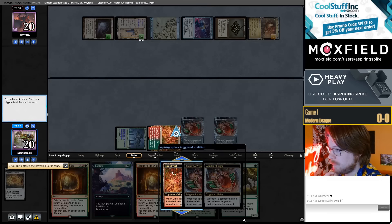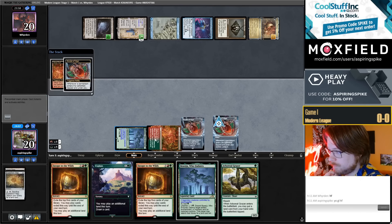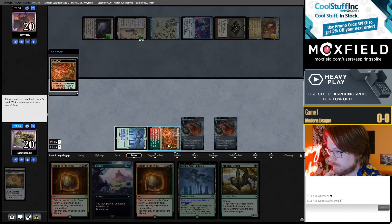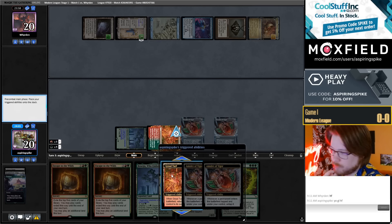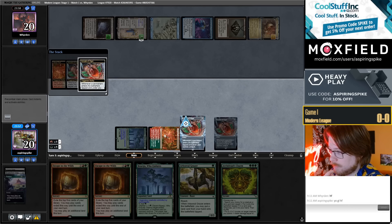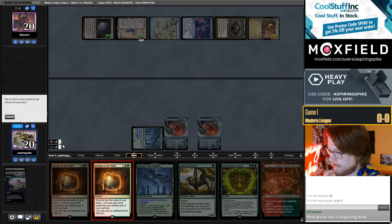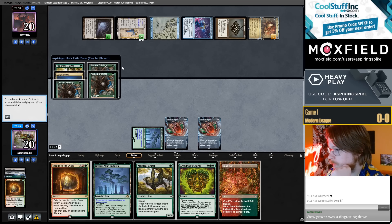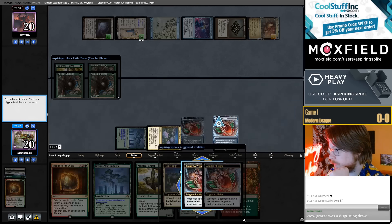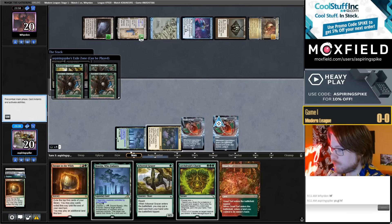Okay, Gruul Turf — should be like a very easy one here. There's Archdruid's Charm, so we can use it as ramp, we can use it as payoff here. Let's just go ahead and cast Escape to the Wilds first. Here we find a Lotus Field, a Grazer, and 3 Ancient Stirrings, which is pretty interesting. I'm going to go ahead and play this Lotus Field here.